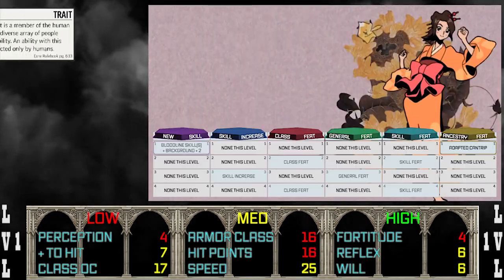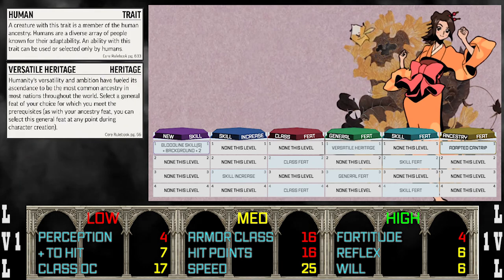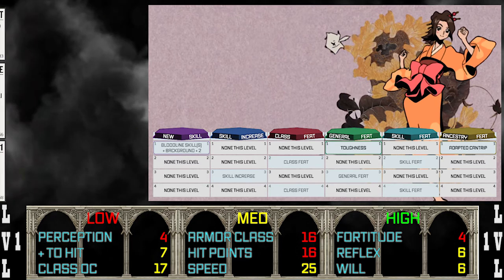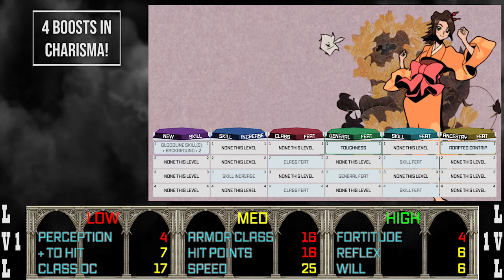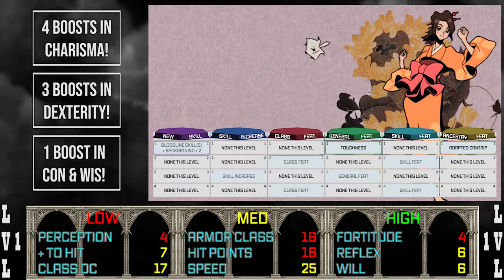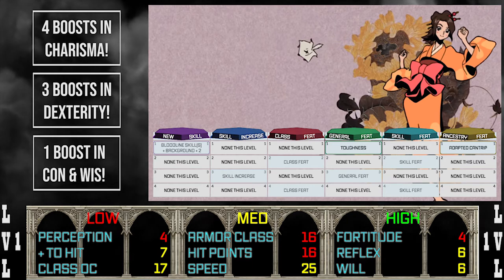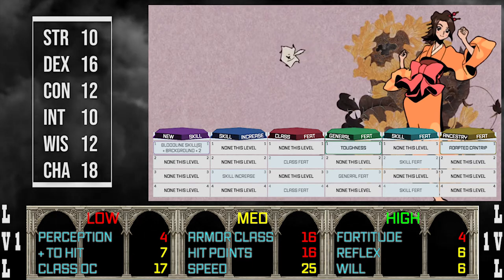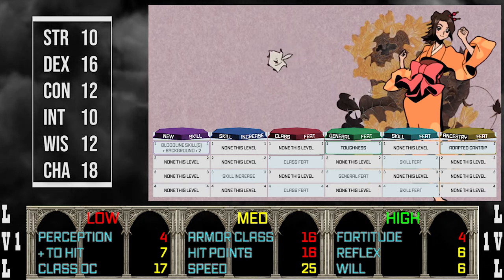We're going with human ancestry, taking the versatile heritage for toughness, giving us a bit more survivability. We'll use the first level stat increase to focus charisma for spellcasting, dexterity for higher AC, throwing the rest into con and wisdom for extra life and better saves. This gives us a resulting stat block of Strength 10, Dex 16, Con 12, Int 10, Wisdom 12, and Charisma 18.